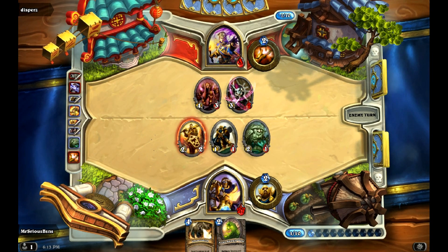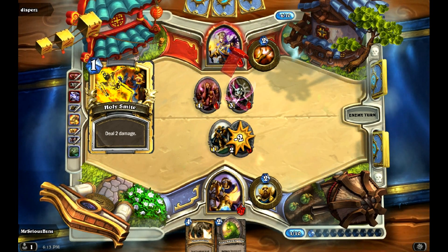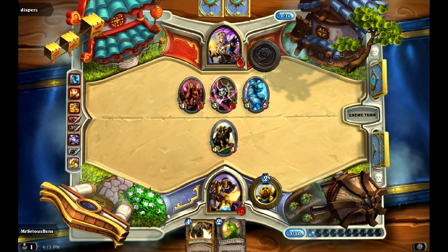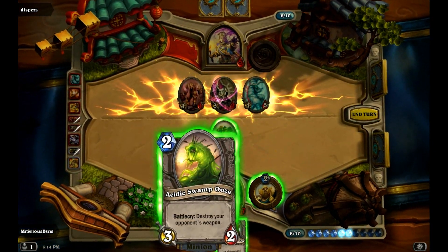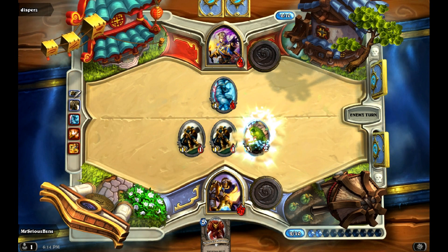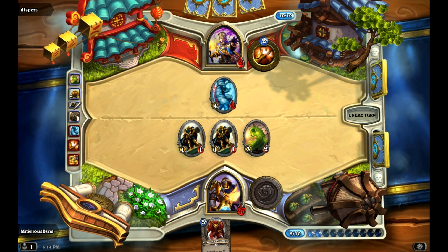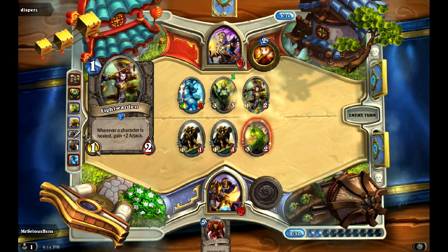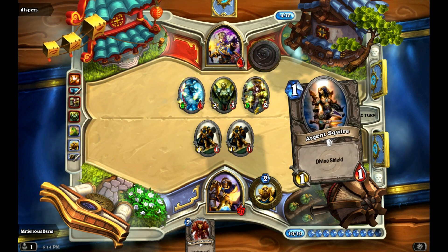Holy Nova — oof, that would be dangerous. He plays a Chillwind Yeti. Nothing unfortunately too fantastic to draw. I have to attack in — not too much good. Obviously what I was really hoping for was a Hammer of Wrath — Hammer of Wrath would have won the game for me. Right now he should Holy Nova, and I'll likely be out of reach if he does. He's gotta heal himself. Hammer of Wrath wins and Divine Shield won't cut it. Right now I've just gotta throw everything at him — keep him down to two, hopefully keep one troop on the board. As soon as he top-decks Holy Nova, that's when we're in big trouble.